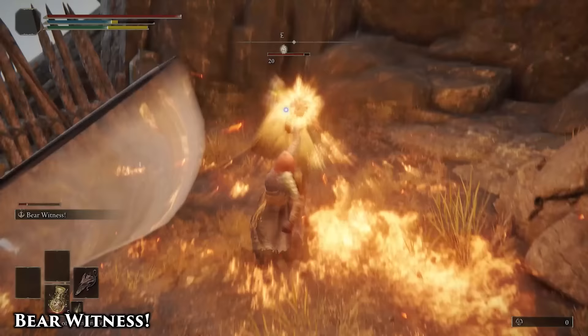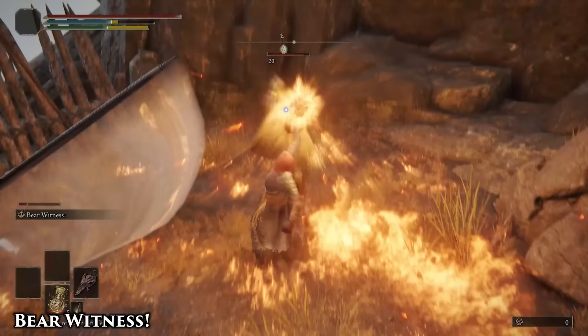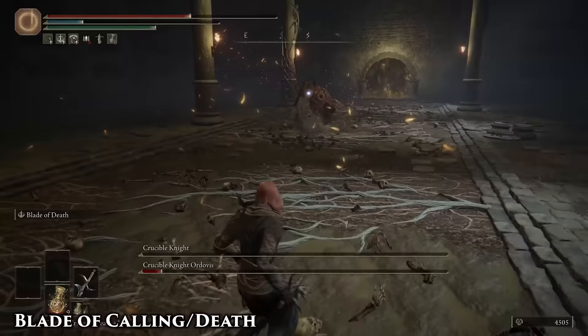But you can also use it against NPC invaders. You can hold enemies in place by stunlocking them with the fire projectiles, and then use that to set up the initial uppercut attack.